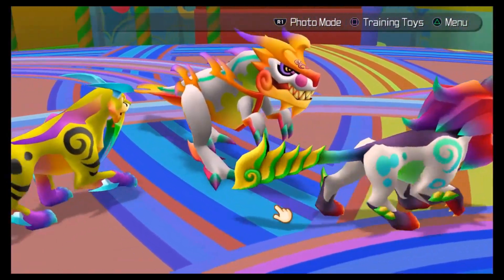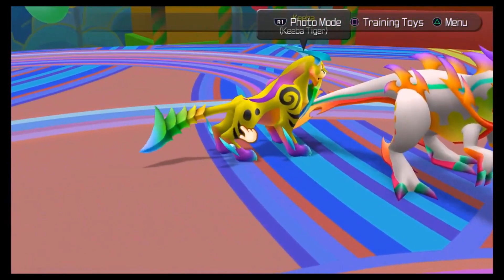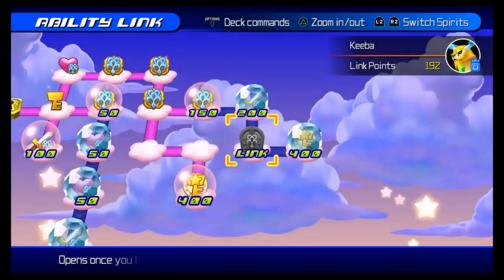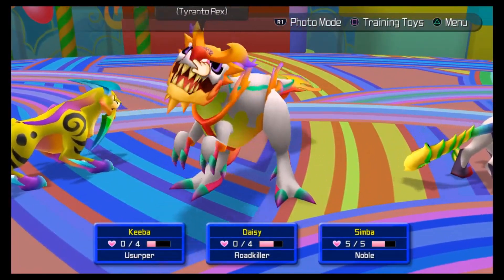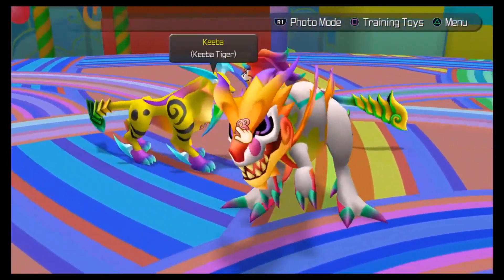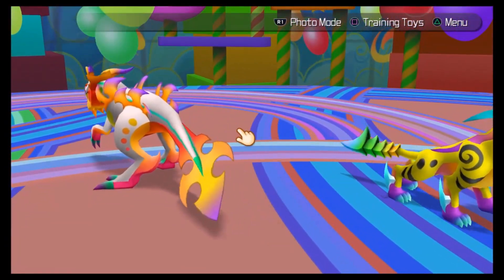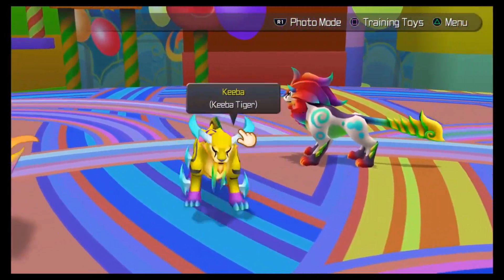We have three of the best right here: Tyrantorax, Aurora Lion, and Kiba Tiger. The reason that they're very good, mainly these ones especially, are really good because of their strength. Tyrantorax is definitely somebody that you want on your party, especially towards the end of the game, once you get there — you know when because there's only so many worlds.